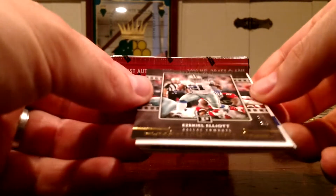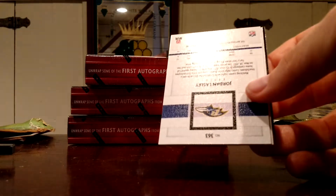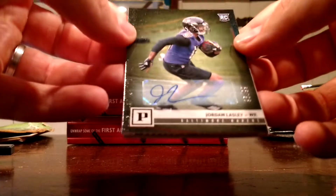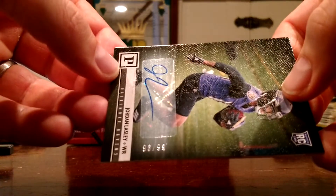I've got a Zeke — that's cool, I haven't seen one of these before. Human Highlight Reel insert, numbered two of 20. Nice, that's awesome. Zeke's been following me since he came into the league, and there are worse people that could be following you. So it's only two parallels in that one, but at least we've got a rookie: Jordan Lassley. It's the first rookie auto I've seen out of this stuff, numbered 96 of 99. Cool.